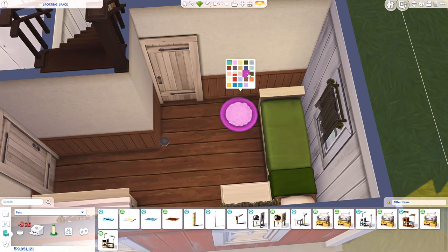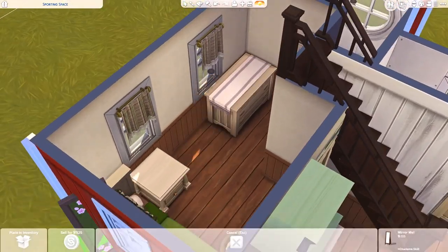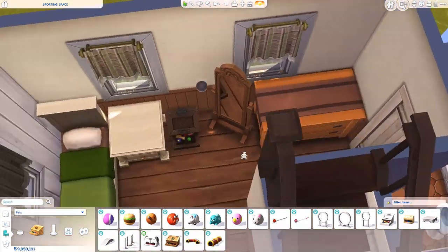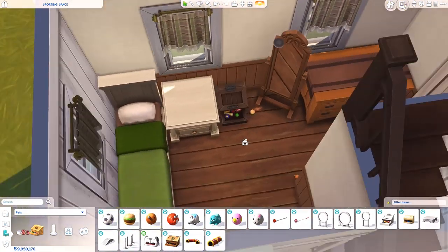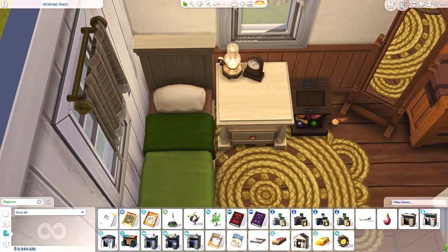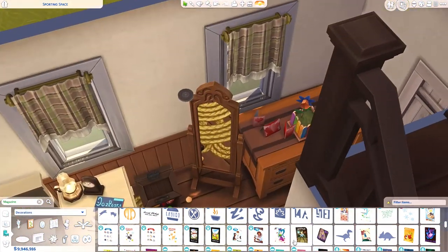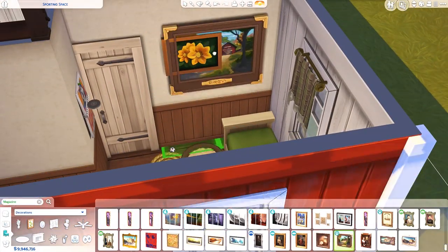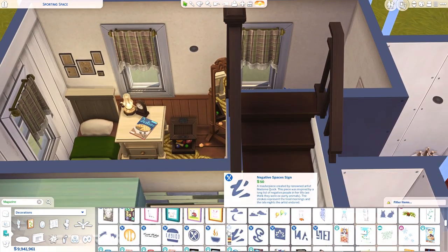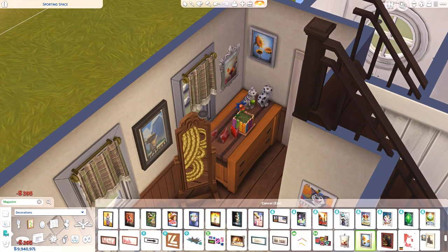This is the bedroom — it's just for one sim. This is where I realized I forgot to put in a food bowl, so I had to go back to the kitchen to place one. It's just a very small, very weird shaped bedroom to be honest, because of the staircase. I was having a few issues with the floor plan because of the second floor, but I really thought it would be cute if there was a dining area upstairs. I'm glad I stuck to it.